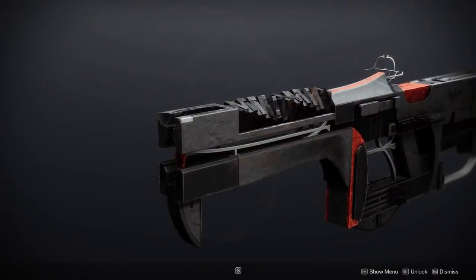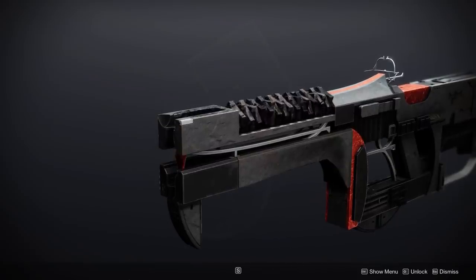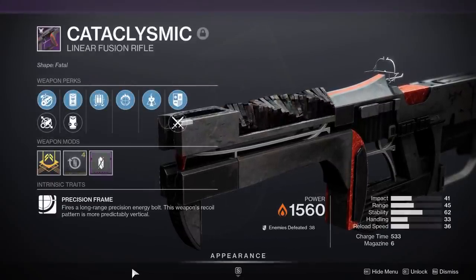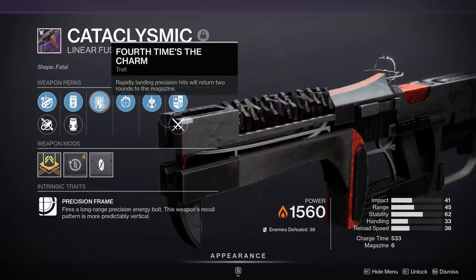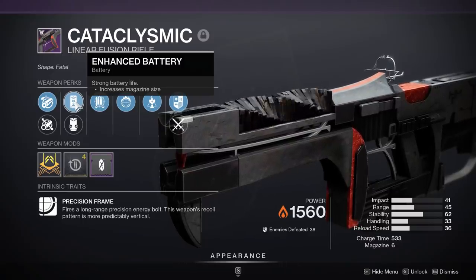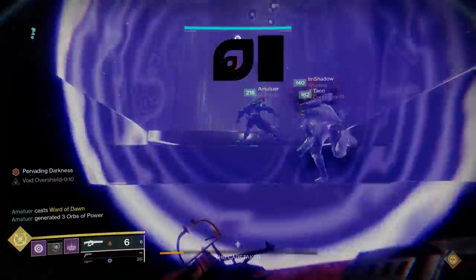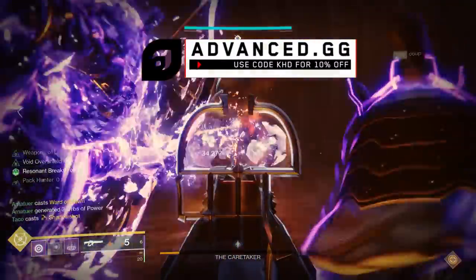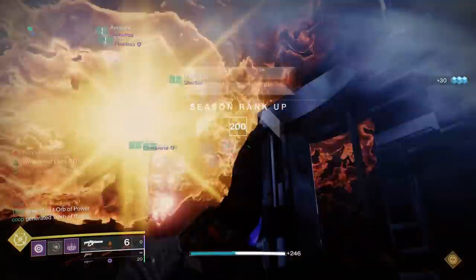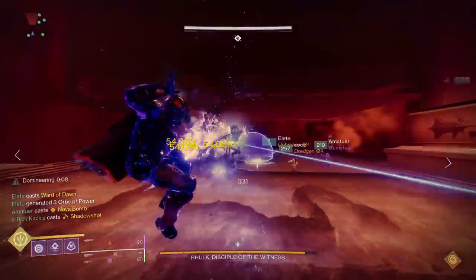We also got another insane PvE linear fusion rifle this season: the Cataclysmic from the Vow of the Disciple raid. I have what I believe is the god roll. It has Fourth Times the Charm, which makes rapidly landing four hits return two to the magazine. With an Extended Mag perk bringing the magazine to six, Fourth Times actually triggers twice — shoot four, two remain, get two back, shoot those four, get another two back. A six-round magazine can generate four extra rounds just by hitting all precision shots.